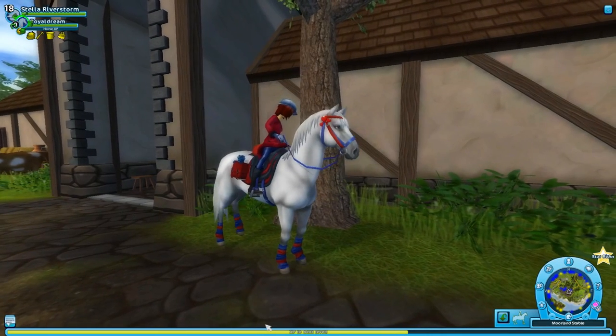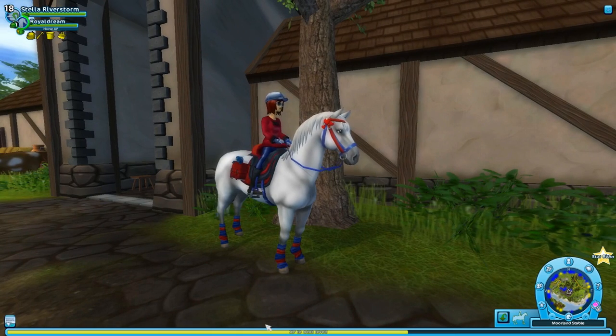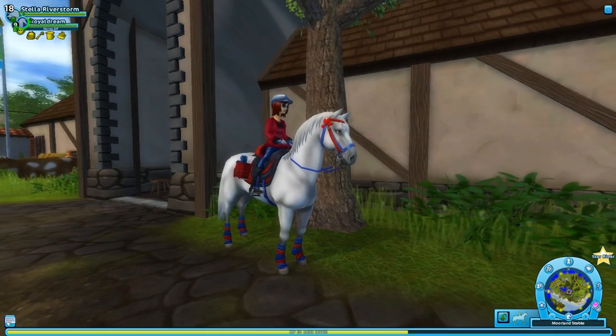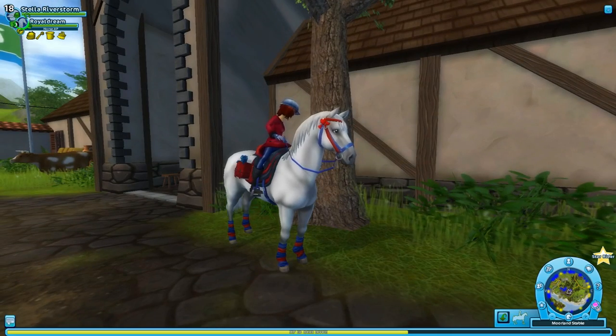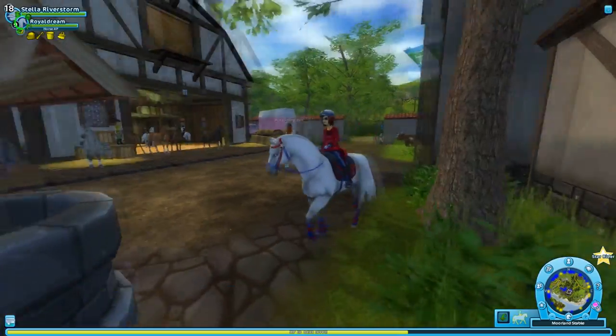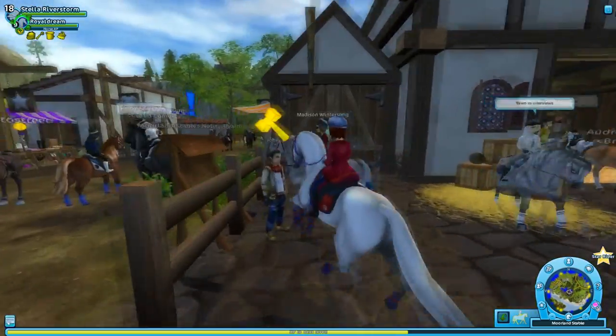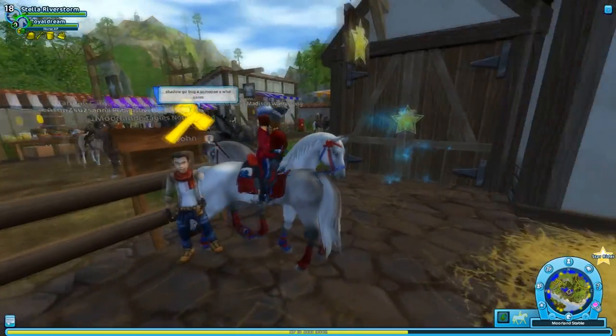Hello there everypony! Welcome to another episode of Star Stable. In this episode we're going to be buying the new Jorvik wild horses — the new color changing ones that are the big Shires and stuff. I'm really excited to check them out. I've seen a couple of them running around here. There's two of the black ones over there.